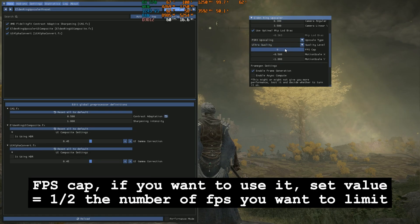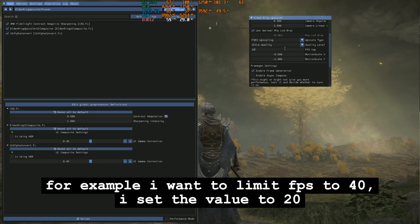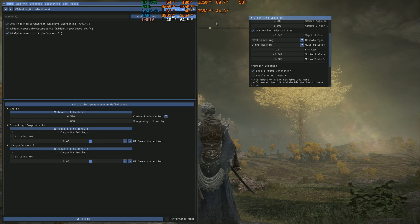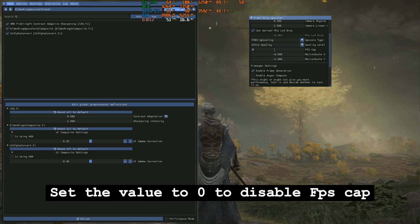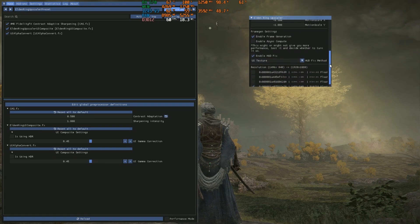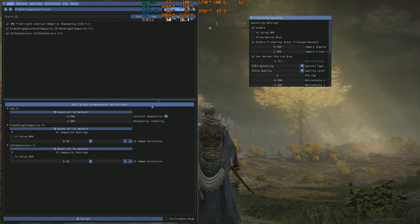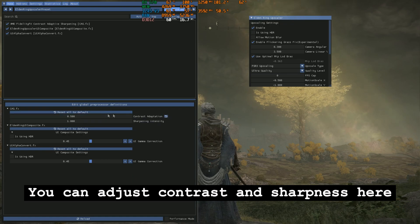For the FPS cap: if you want to use it, set the value equal to one half the number of FPS you want to limit. For example, if I want to limit FPS to 40, I set the value to 20. Set the value to zero to disable the FPS cap.